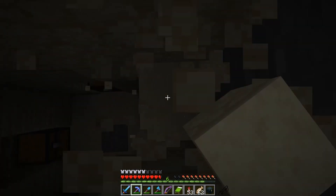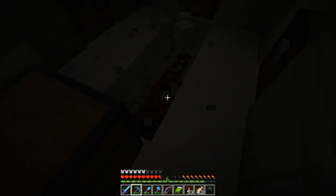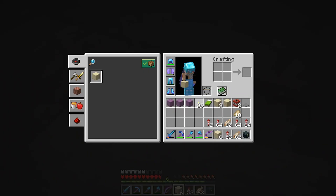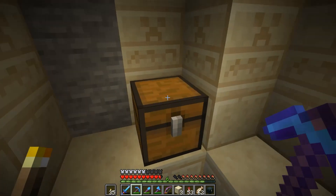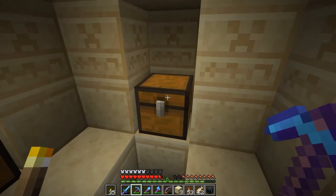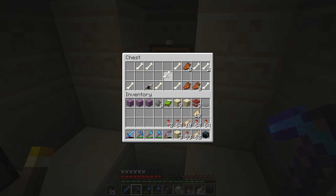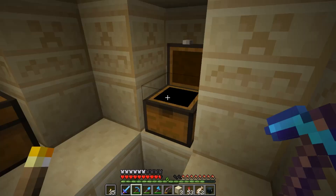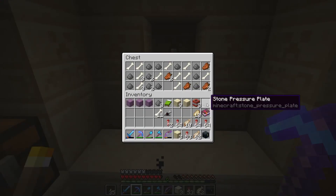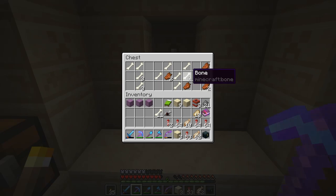I definitely haven't raided this one because there's still a pressure plate there. Let's get rid of that and grab this TNT as well. I've got some torches so we can put some blocks there and place a torch. The first chest has some gunpowder, bones, and iron horse armour — pretty decent. Not much else apart from rotten flesh and bones. The second chest has a protection 2 book — not too bad — and a lot of gunpowder and bones. I'll take the gunpowder and bones and leave the rotten flesh.